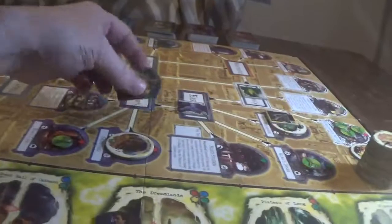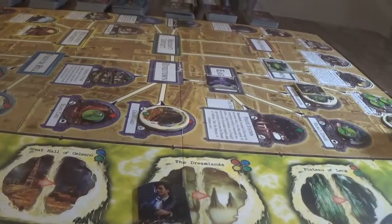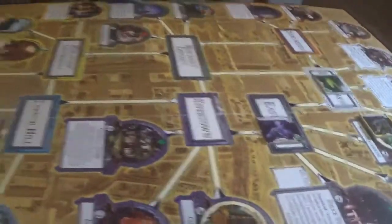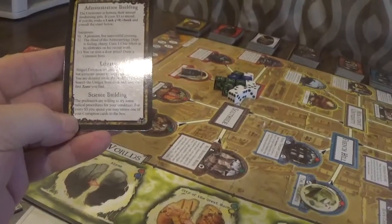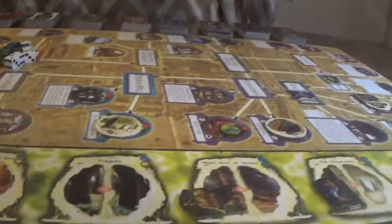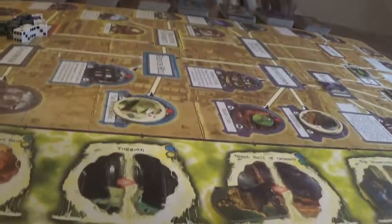It's Mandy's turn - we're going to the Science Building to pick up this clue. Bob can stand up. Vincent will come here to the Hall of Celano. Mandy will have an encounter at the Science Building: the professors are willing to try - for every three dollars you spend, you may return one corruption card to the box. I don't have any corruption cards.